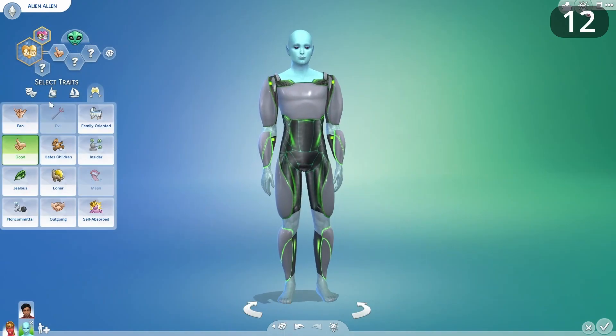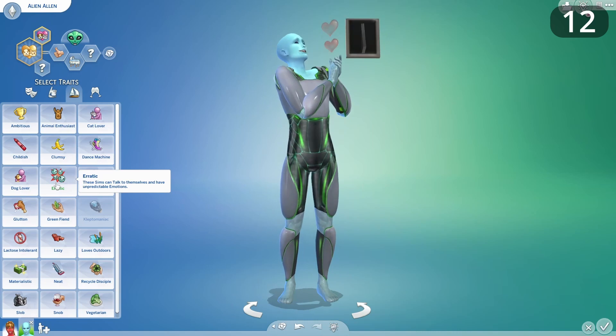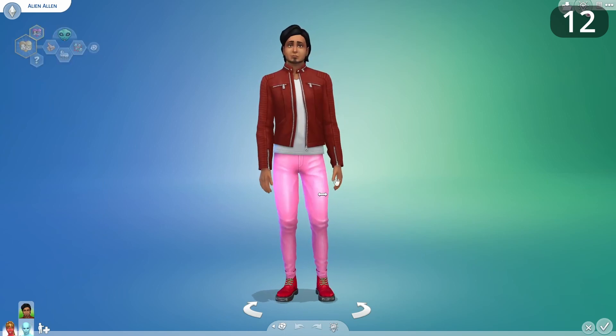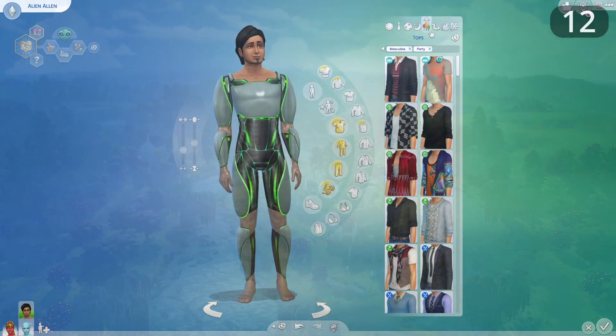Finally for Create-a-Sim, the base game should include more default voices. Some of the voice options are very cartoony and over the top, and after the game has been out for 8 years they've got kind of old. Any way to make our Sims more memorable from each other is a way to improve the game.